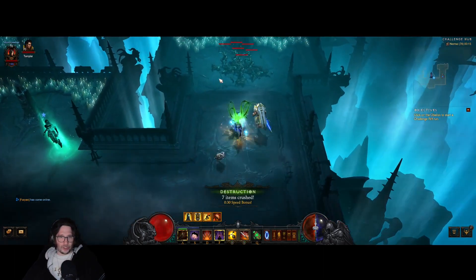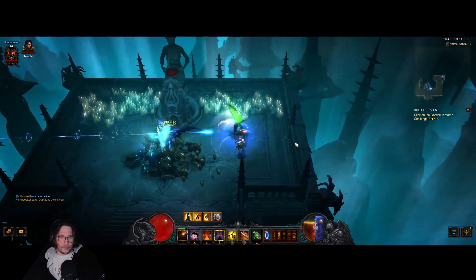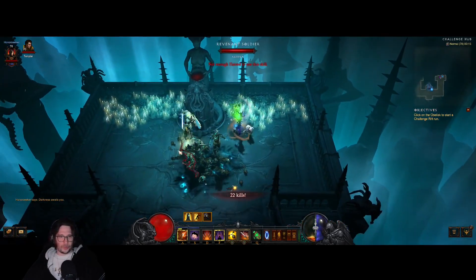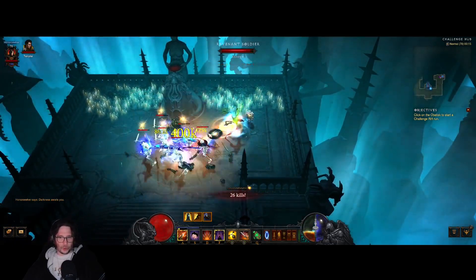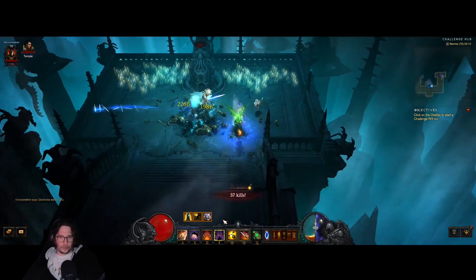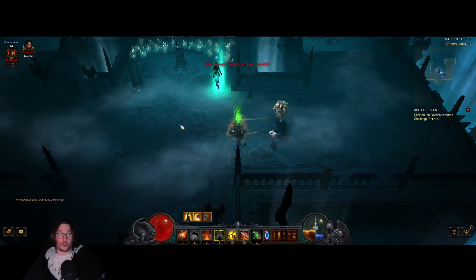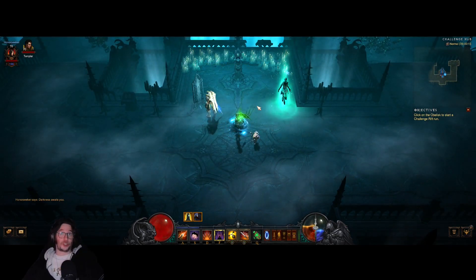Activate your vengeance and then press your impale. Do not overuse your impale — try to only use it on elites. If you're out of hatred, use your bolas to regain it and then you can go back to impale. You can use vault to dash around the map, but beware your discipline drops — it's only at 30 and it will drop. Let's get into the rift.